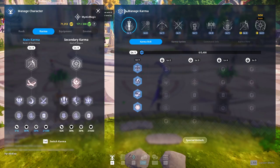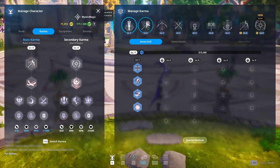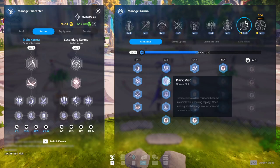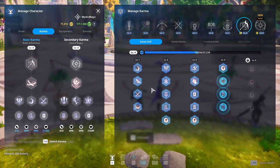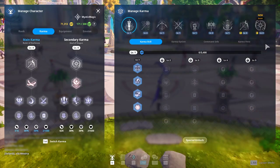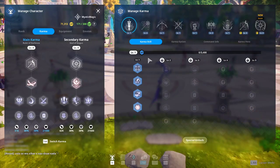On the right side is the Manage Karma window, where you have access to all Karmas, their skills, and everything. Under the Karma Skill tab is the skill tree for that Karma — from level 1 to level 5. If you're a new player you'll likely start at level 1 with all other levels locked. You can level up by increasing your AP, which you gain by doing PvE missions, PvP missions, survival — pretty much anything you do in the game awards AP. You'll need to grind AP to reach the next level and unlock new skills.